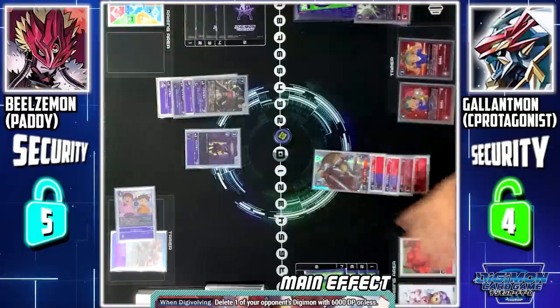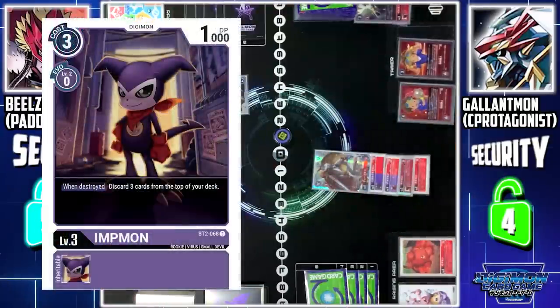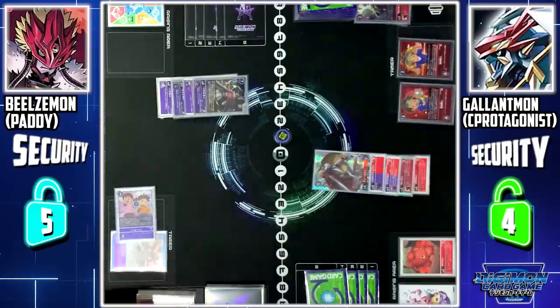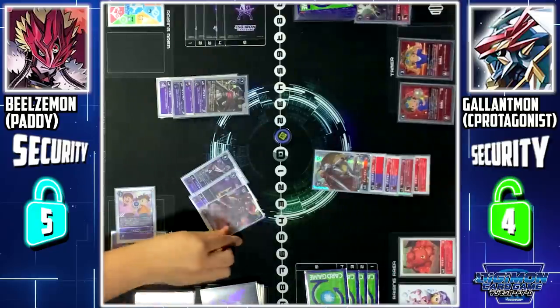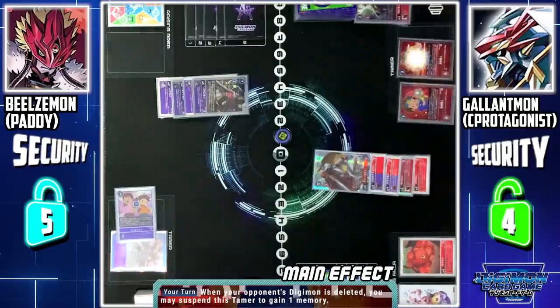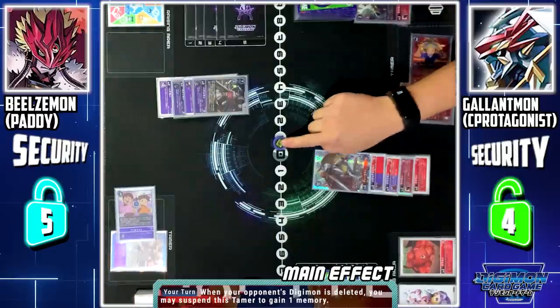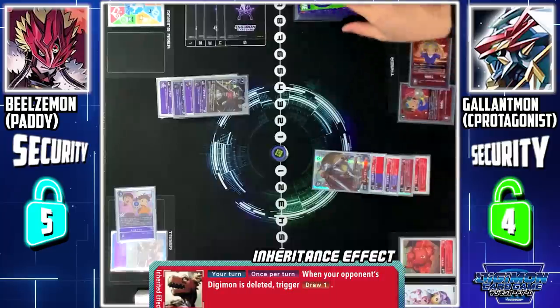Gallantmon's Digivolution skill — I can delete one Digimon with 6000 or less DP. My target will be Impmon. Impmon is deleted. When Impmon is deleted, I mill the top 3 cards of my deck. Since one of my Digimon is deleted, I'll suspend Tarkato to gain 1 memory, continuing my turn. Guilmon's skill — since Impmon is deleted, I'll draw 1 more card.